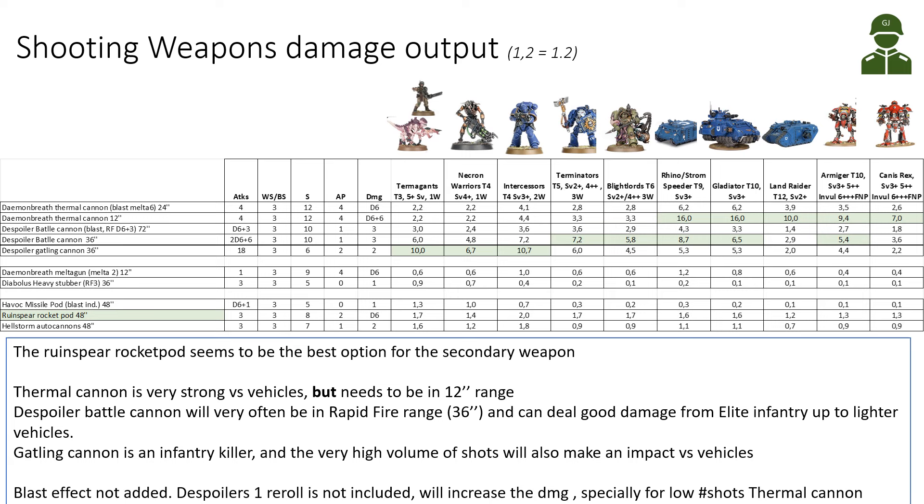For the weapons on the shield, you can see the Meltagun and the Diabolus Heavy Stubber — not a huge amount of damage, but probably better to keep the Meltagun, especially if you want to go close with your Daemon Breath Thermal Cannon. For the top weapons — the Havoc Missile Pod, the Ruined Spear Rocket Pod, and the Hellstorm Autocannons (which are anti-fly) — overall the Ruined Spear Rocket Pod is the strongest option for most targets. The Havoc Missile Pod can be shot indirectly, but it only does about 0.2-0.3 wounds against a Terminator, while the Rocket Pod might do 1-2 wounds.